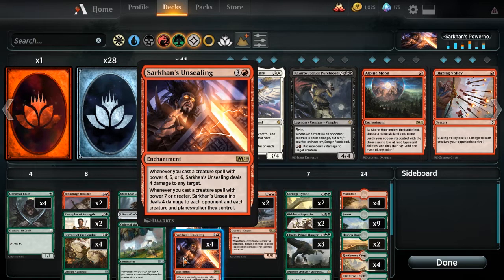It says: whenever you cast a creature spell with power four, five, or six, Sarkhan's Unsealing deals four damage to any target. And when you cast a creature spell with power seven or greater, Sarkhan's Unsealing deals four damage to each opponent for each creature and Planeswalker they control. So basically this can get out of hand.